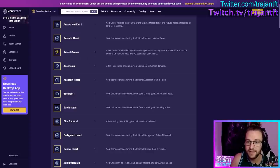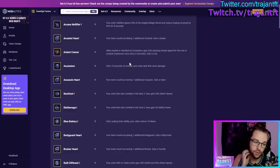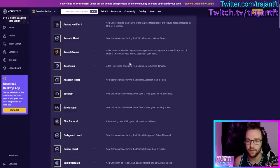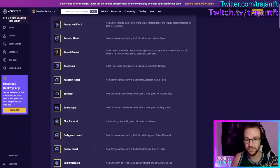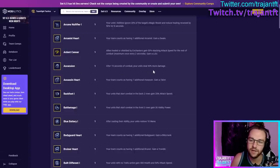Ardent Censor — allies healed or shielded by Enchanters gain 50% attack speed for the rest of combat, and you gain a Lulu. This is good if you're going to play around Enchanters, but not great to take in the early game because Enchanters are 2, 3, and 4-cost units. You'll typically build it in the mid or late game. Very great if you know you're going to play around Enchanters, or if it's a magic-damage-heavy lobby, or if you're playing something like a Senna reroll. Ascension — after 15 seconds of combat, your units deal 50% bonus magic damage.